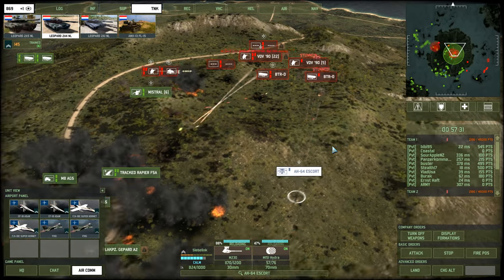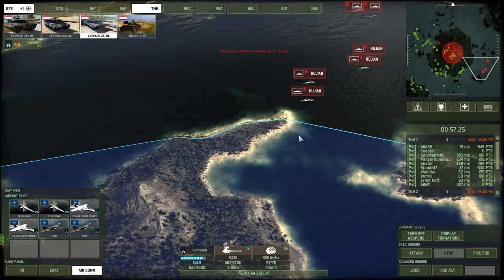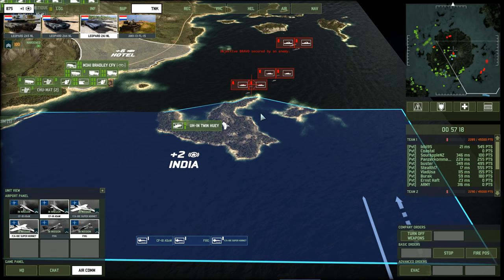Two Cheetahs backed up with a couple of other support units. Look at the Apaches go. I've barely fielded any units. I have 800 points in the bank, ready to deploy. I'm really only waiting to make sure that we can actually penetrate... we already got this zone.